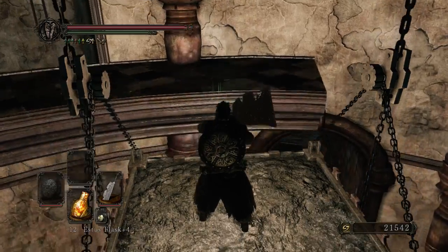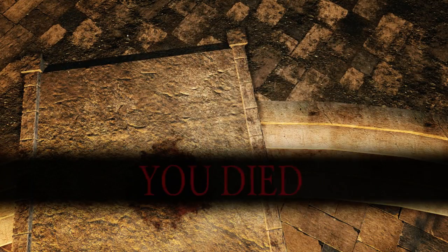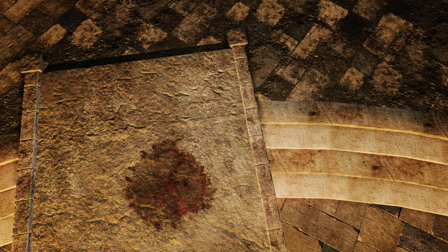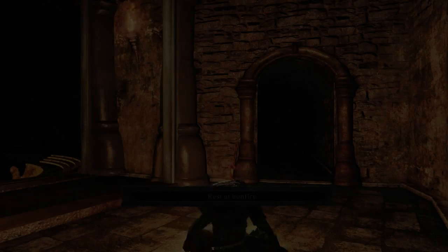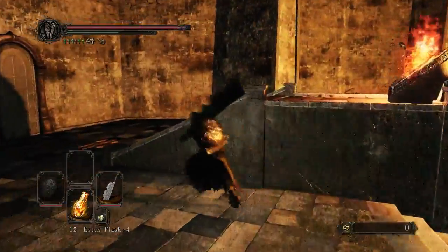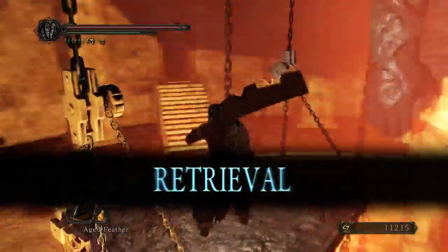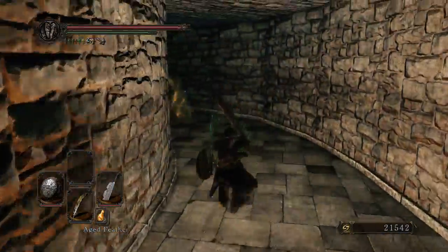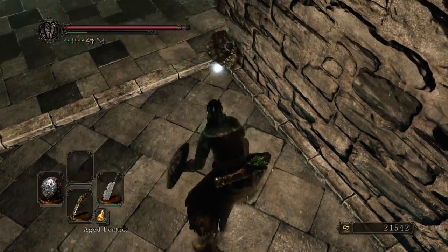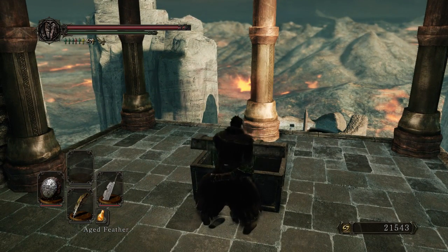I do want to grab that lizard, so let's head right back down - and by head right back down I mean jump to my death. Falling is OP. I've said it before, I will say it again. Gravity, FromSoft, please nerf. The butcher's knife is absolutely beautiful for taking out those lizards - gets me a full three chunks and three twinkling Titanite. What's not to love. Really great, and some bright bugs.